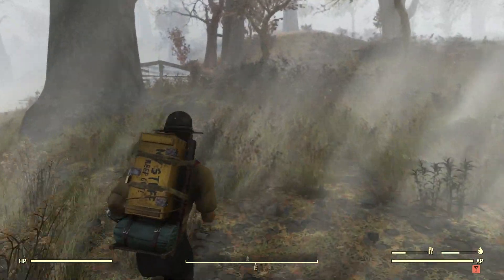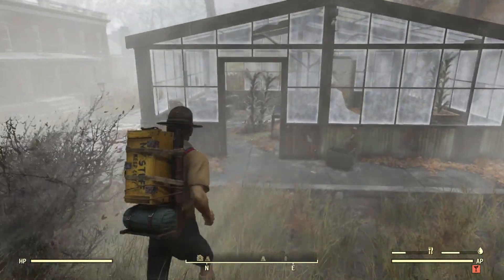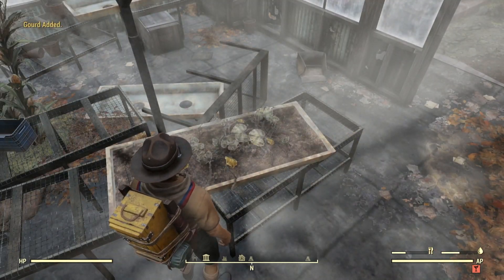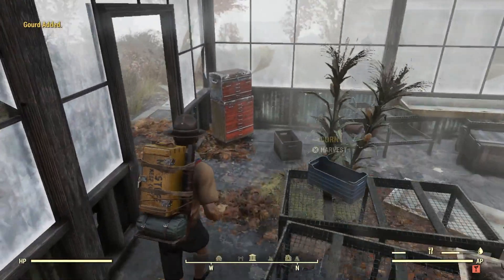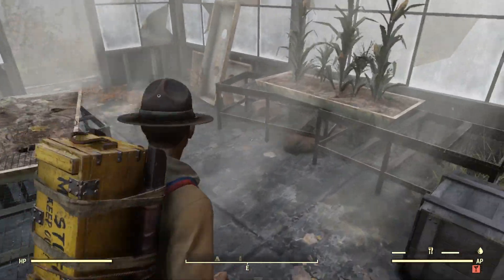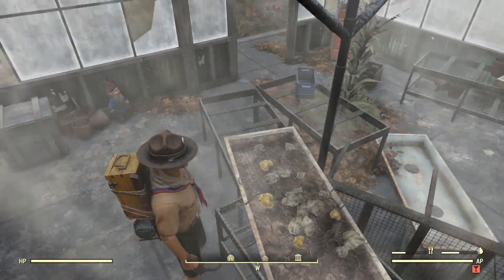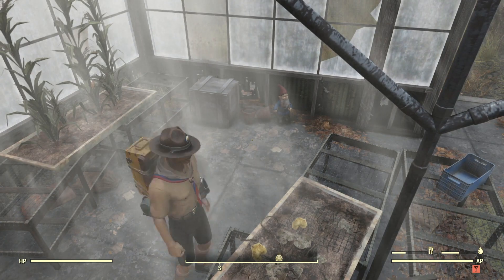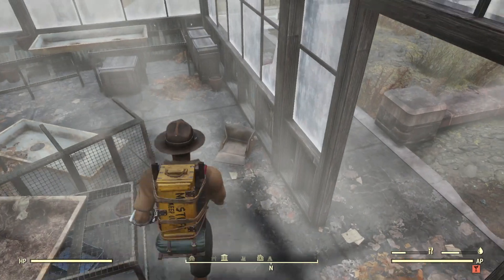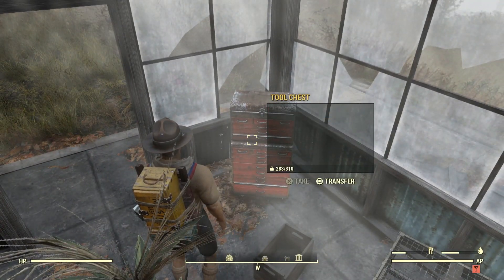So there's the house there, and there's this greenhouse in the back that has a gourd growing in it. Excellent, got that. Let's take some corn while we're here. A little distressed that there was just the one gourd there — I thought we'd have more. There's some flowerpots if we needed them. I have to be careful with my weight, I'm carrying quite a lot.